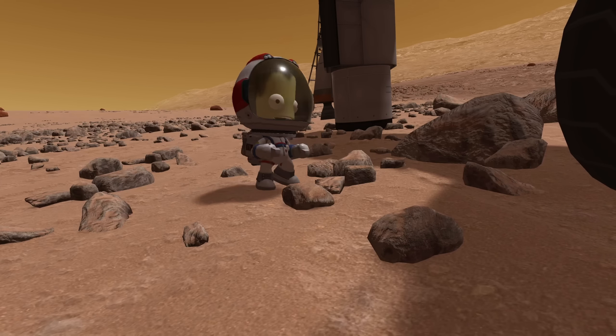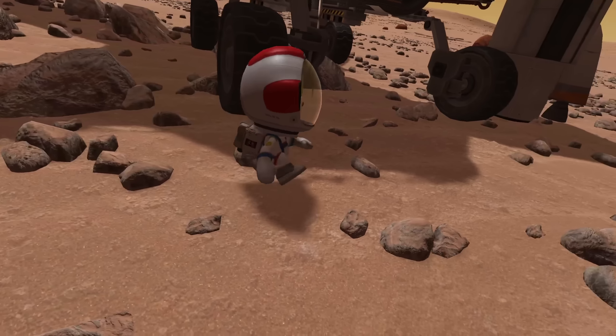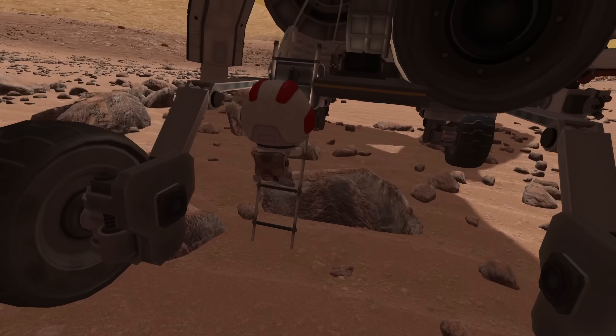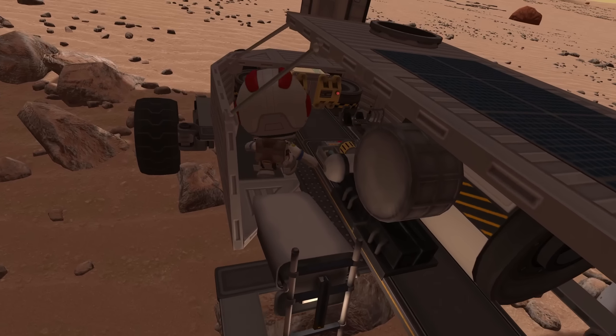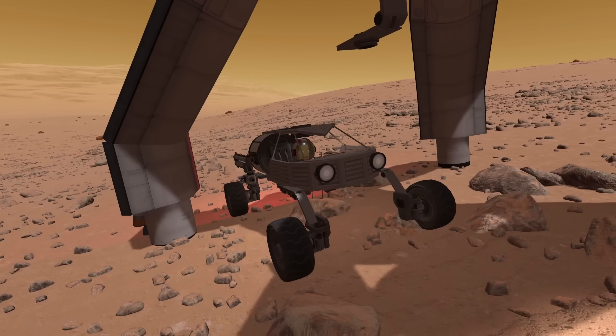I wonder — would a Kerbal always fall on his helmet, like cats always fall on their feet? Because those helmets are so bulgy and potentially heavy that I would imagine if a Kerbal falls from anywhere, he would always fall on his head, which is also the biggest part of his anatomy — so yeah, that would make sense, doesn't it?